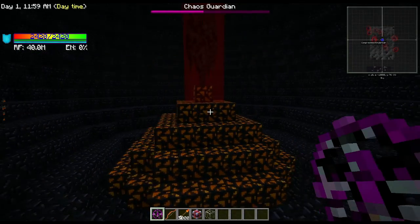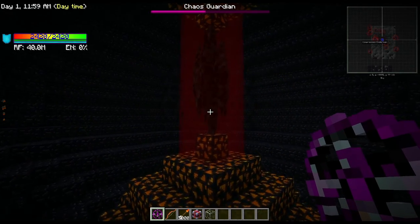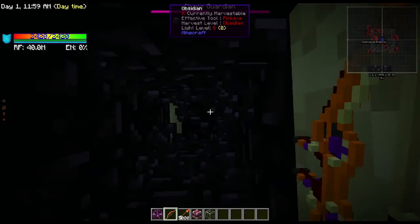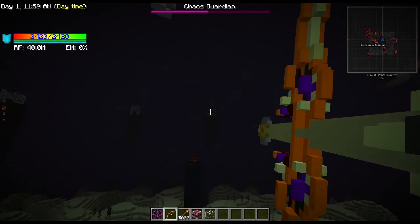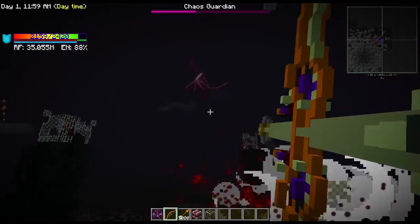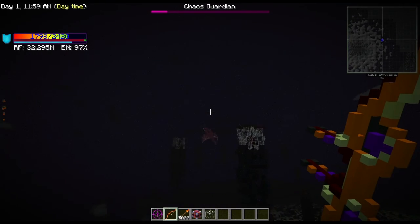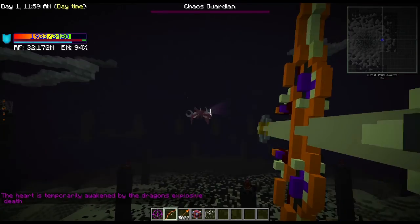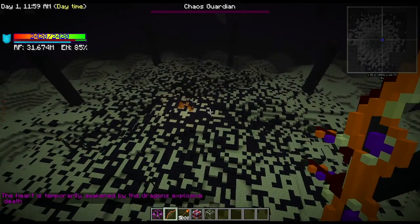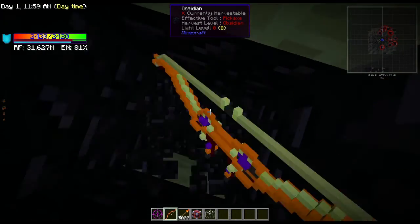This is the core of the chaos island. The chaos guardian has already taken some damage because I was trying to weaken it a little bit. This is the chaos core where the chaos crystals are. I'm going to go up and kill this chaos dragon - by the way, he is so overpowered he can actually kill you in creative mode. I brought my OP bow with me, and there you go - he's dead.